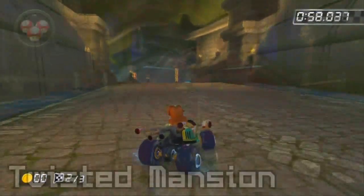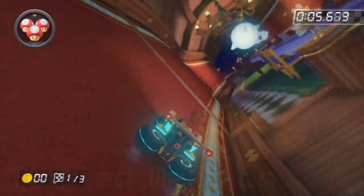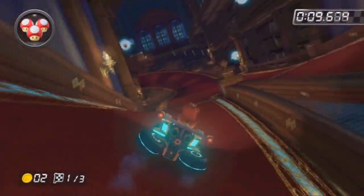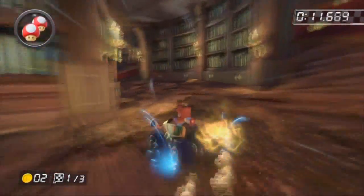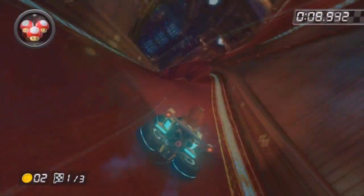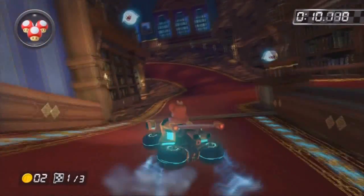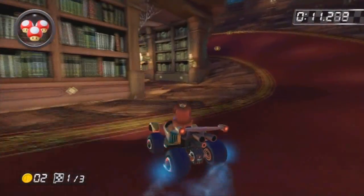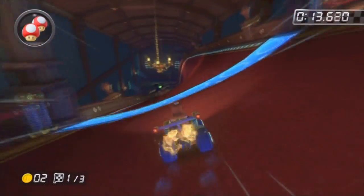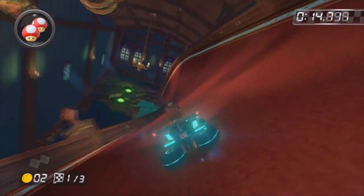Next up, Twisted Mansion. Be fast for this one, fellows — after the twisty section, it's a very sharp left. Again, a mushroom is essential. Turn sharp left and curve around, making sure you get it just right, cutting off vital seconds.